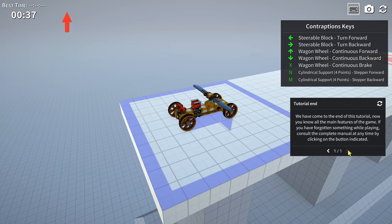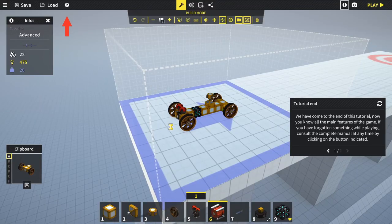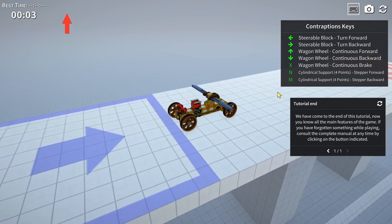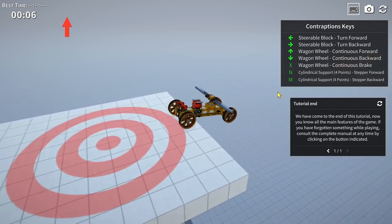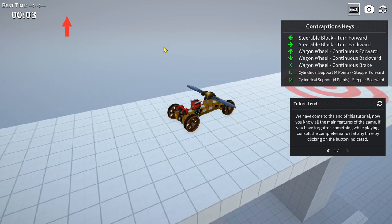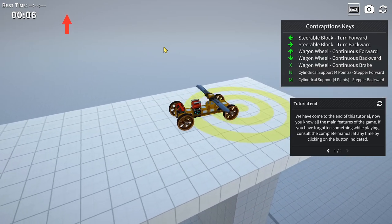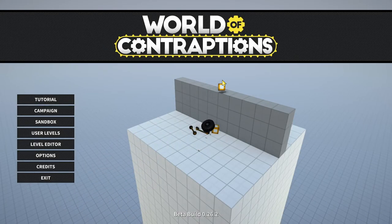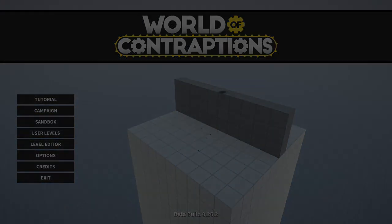We've come to the end of this tutorial - now you know all the main features of this game. You can find the complete manual at any time by clicking the indicated button. Click play and drive to the end. It does help if you slow down before reaching the circle - it doesn't stop very well! That was the walkthrough of the tutorials. I quite like this game already. Thanks for watching - we'll go through the campaign missions later. Cheers guys, see you next time!